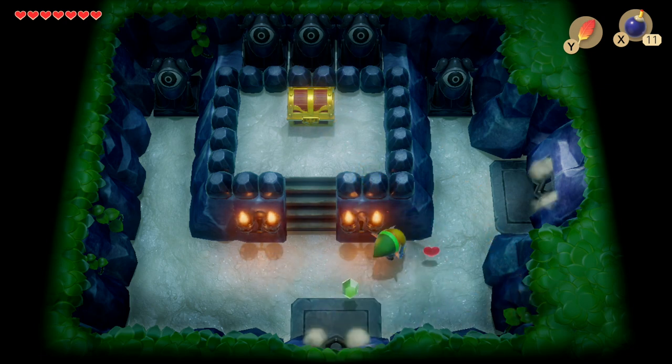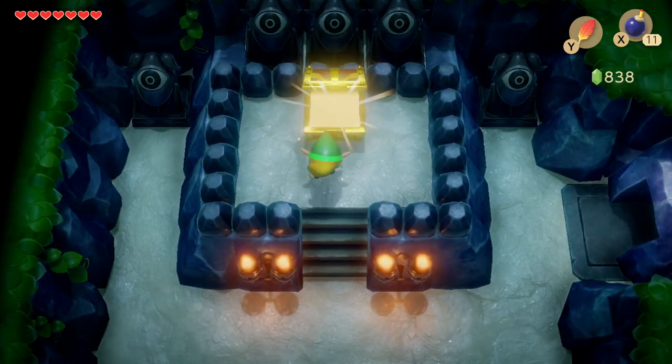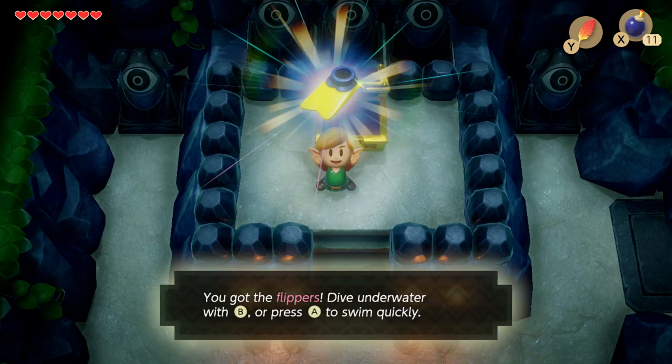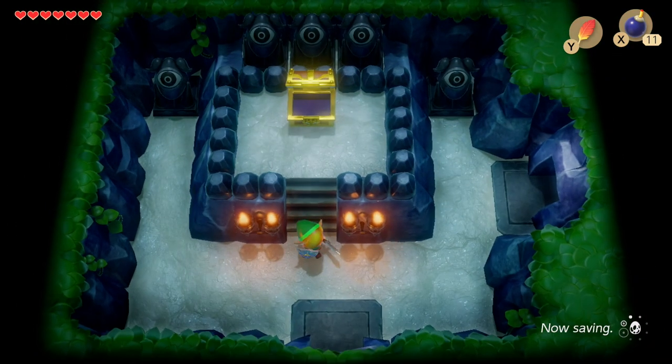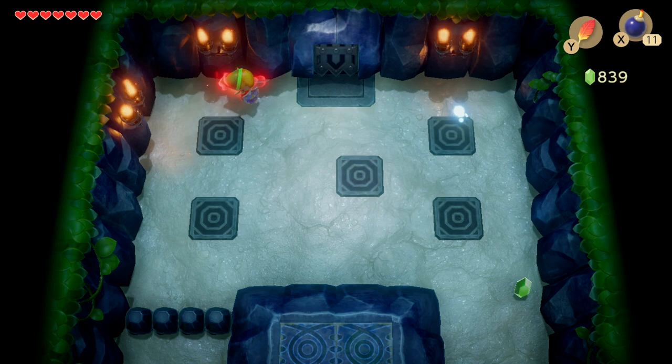Now in this room watch out for fireballs and the red gels because they're defending this treasure chest which has the flippers. The flippers actually make this dungeon so much easier because most of this dungeon is surrounded by water, which was what was getting in our way earlier on.